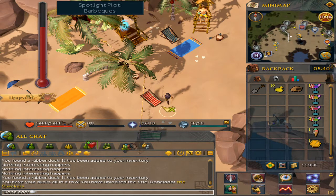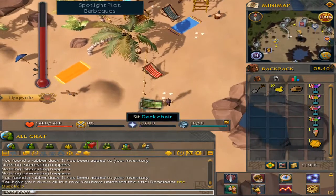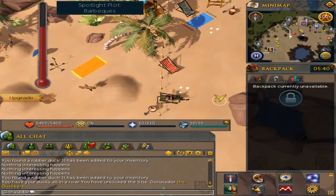Next up will be the desk chair animations. To do this, you just simply rest in all three desk chair colors ten times.